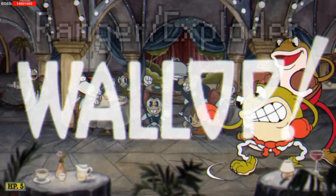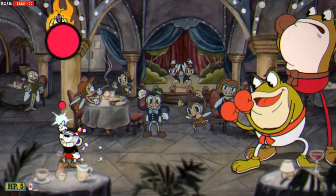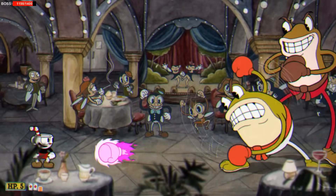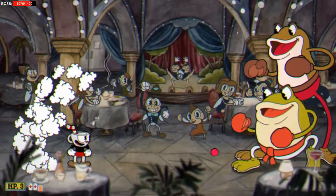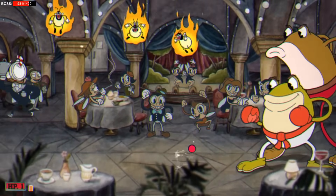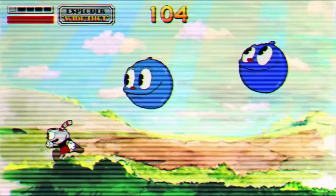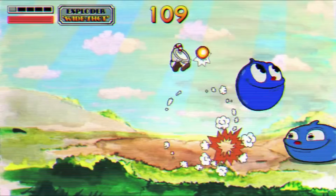Next up is Ranger, or Exploder as it's sometimes referred to in the files. The attack explodes and does more damage the further the range is. You can probably tell this weapon wasn't finished, as it only uses red circles as placeholders. Oddly, in the original Cuphead teaser trailer the projectiles for Exploder were already stylized, so it's strange that only placeholder circles are left in the final release.